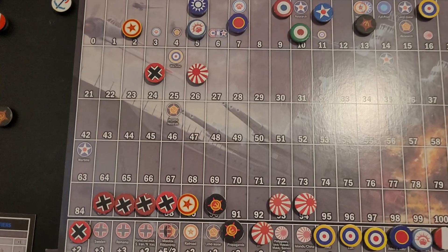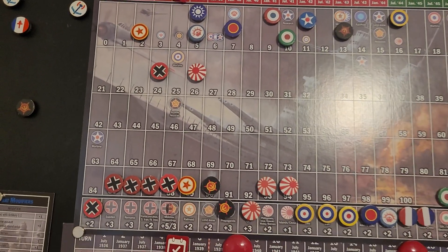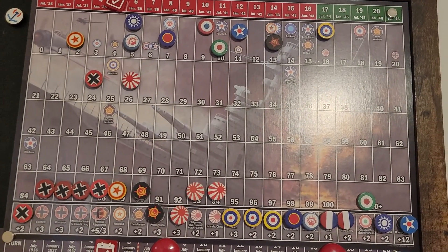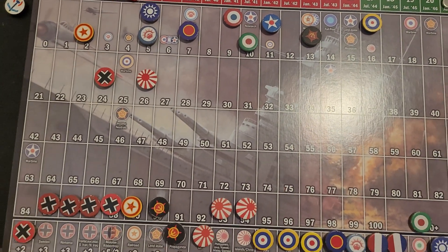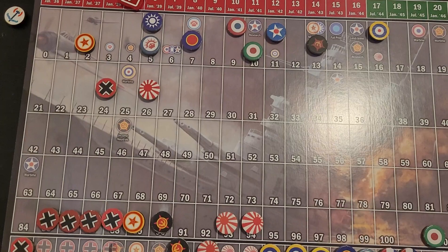I actually moved Japan up to 26 for the alignment of Siam, which will happen at the beginning of next turn. I believe everyone else is correct. For some reason I had the USA at 12, but they're at 11. KMT's down to 5.